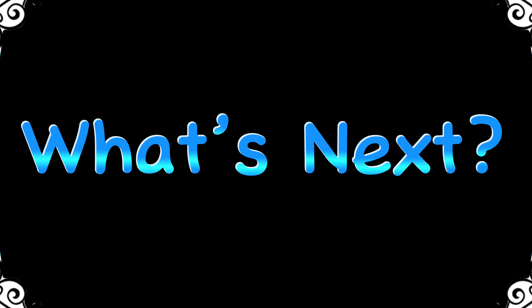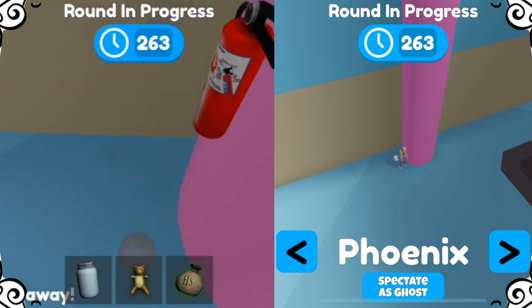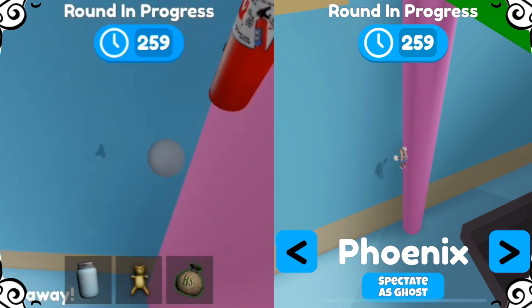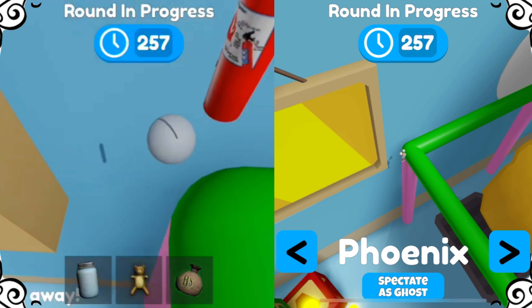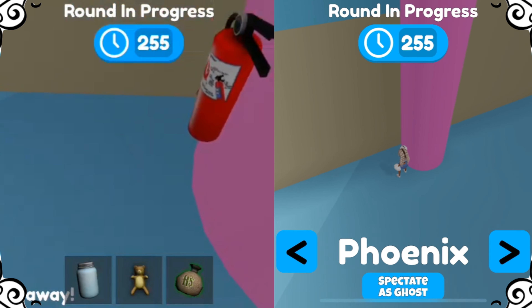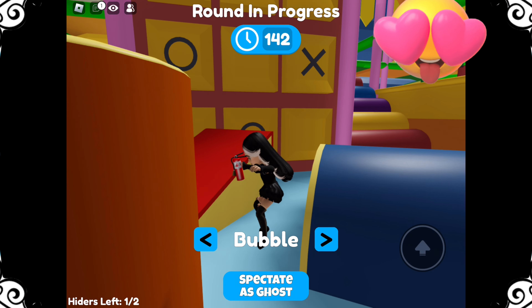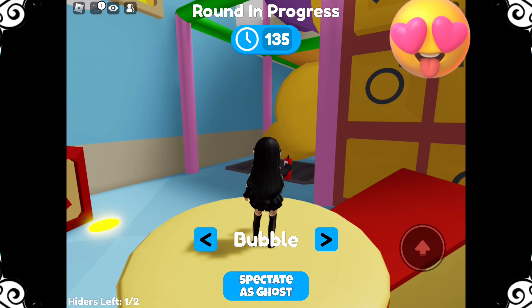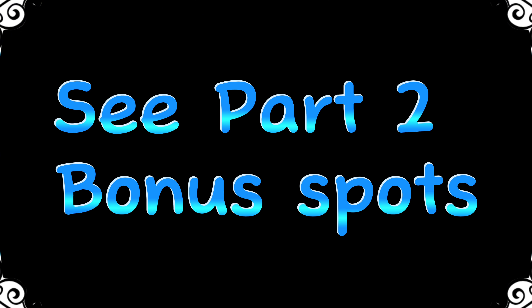So where to next? Practice, practice, practice. Once you are confident using the fire extinguisher in low gravity, challenge yourself with standard mode. Good luck! See part 2 of this video for fire extinguisher spots for each map. Enjoy!